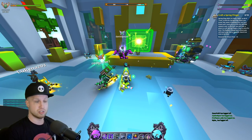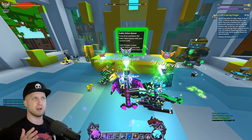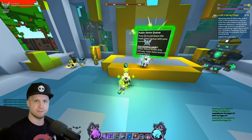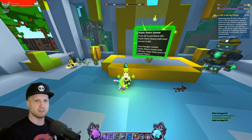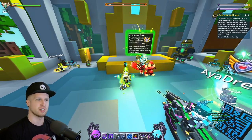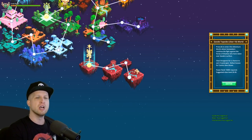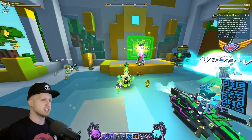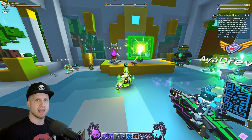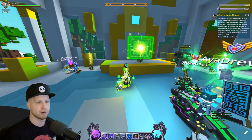To do damage to enemies in the deeper depths, you're going to need around four to five thousand light to damage enemies within U10 difficulty Delves. I'm just giving you a ballpark light value for the later portion of the game. If you can actually do damage in normal U10 Geode surface content, you should be fine in the Delves for a couple of floors. You'll want around seven thousand light value if you want to be soloing, depending on your class.